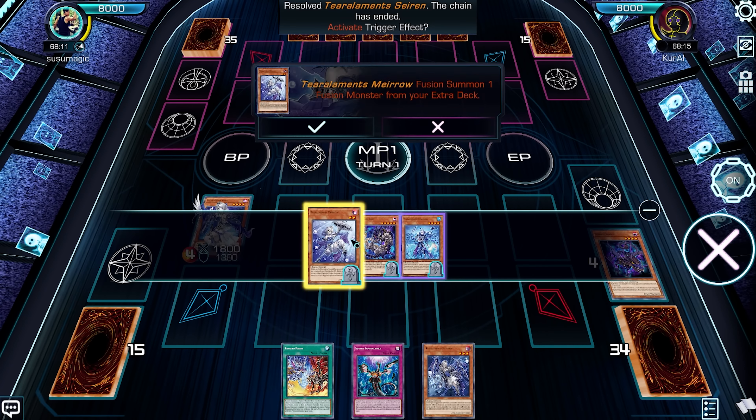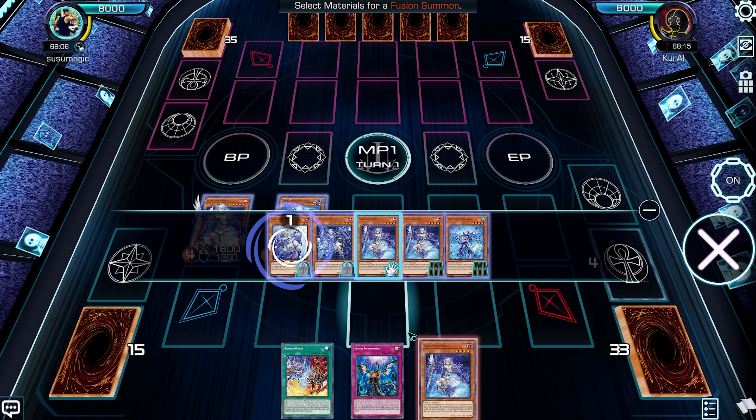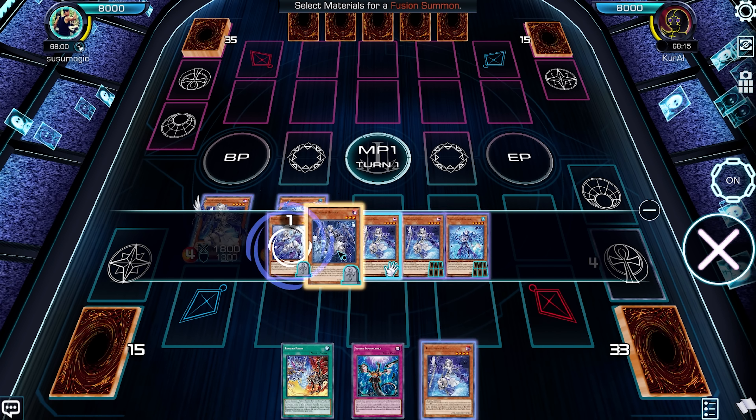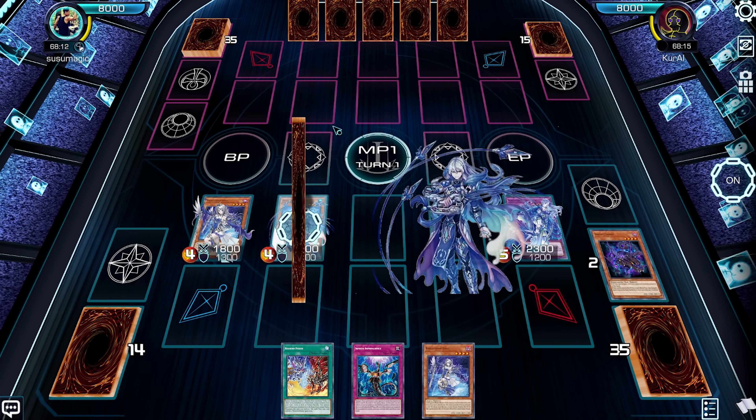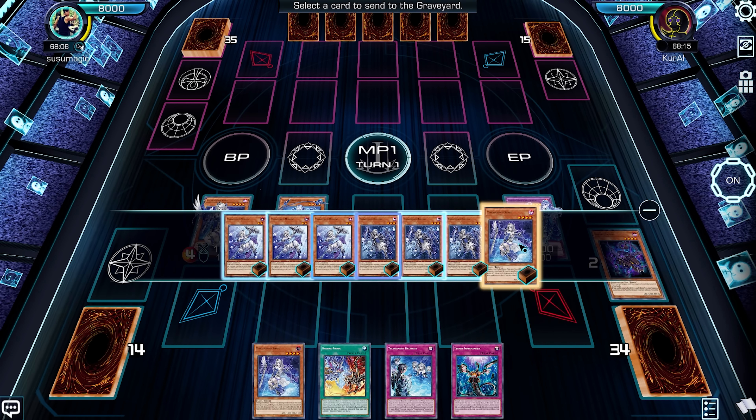Tier Limits is an upcoming dark aqua archetype in the newest set, Power of the Elements. They focus on milling your deck in order to trigger the graveyard effects of the main deck Tier Limit monsters, which is to fusion summon cards like Winda, Kaliga, and even Draco Stapelia. The deck also centers around fusion summoning during your opponent's turn in order to trigger additional effects. If you never thought to make a turn zero window on your opponent's turn, open Hanfuenes and you can actually get there.